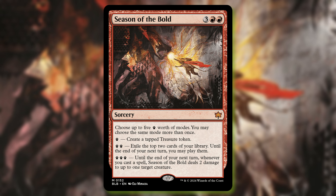Finally for red, we have Season of the Bold. This is three and two red, part of the same cycle. You may choose up to five paw prints worth of modes, and you may choose the same mode more than once. Mode one: create a tapped treasure token. Mode two: exile the top cards of your library until end of your next turn, and you may play them. Mode three: until end of your next turn, whenever you cast a spell, deal two damage to up to one target creature. So you can do three and two, or five of one — creating five treasure tokens. Five mana is a little costly, but there's enough flexibility that it might see some play. It feels a little slow for Standard, but I'm sure there are formats where it'll have utility.